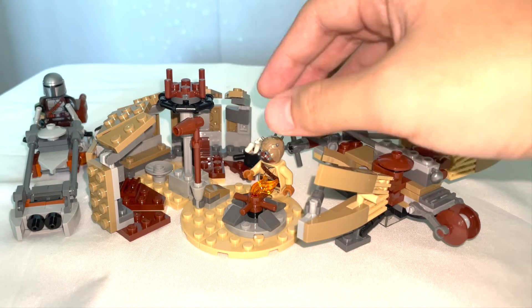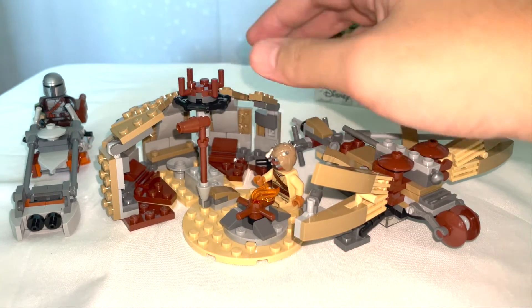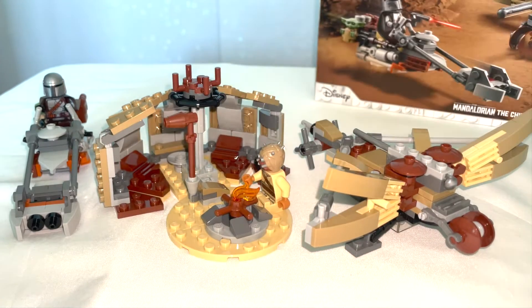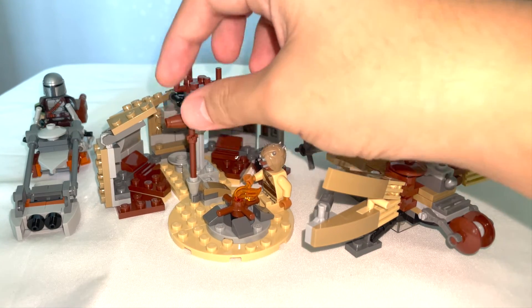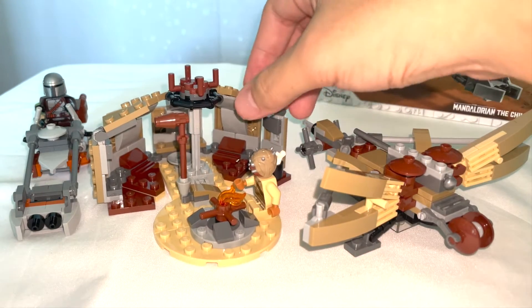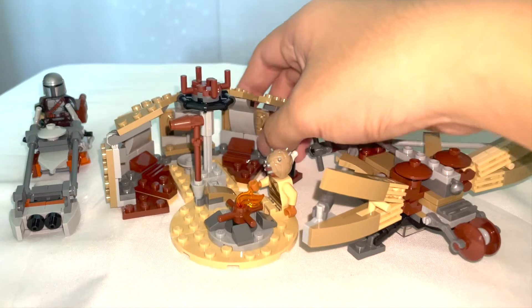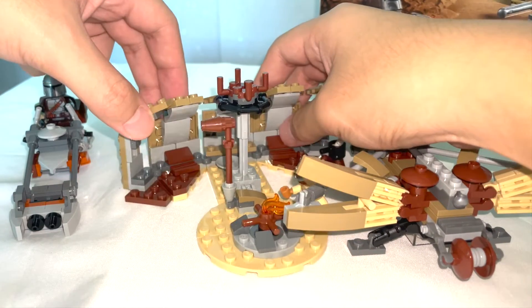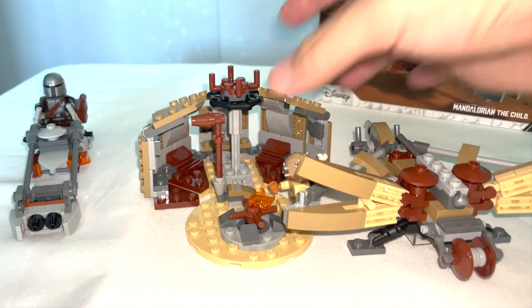This is the Tusken Raiders camp, designed in a very nice, primitive aesthetic. I really like it — the parts and pieces used work well. They've provided spaces to store the Tusken Raider's weapon, and there's even a campfire. You can also move the shelter in a certain way, which expands outwards, which is pretty cool.